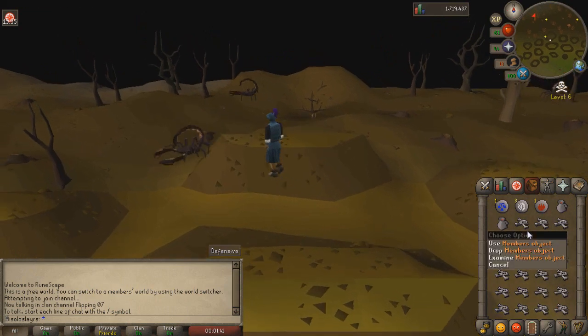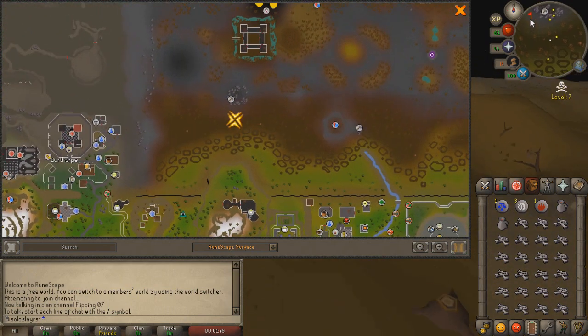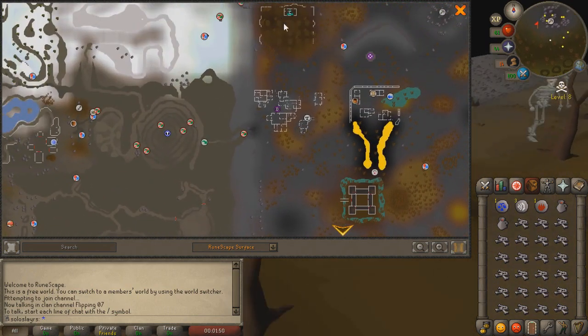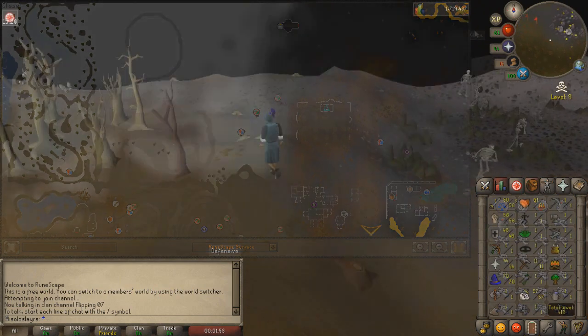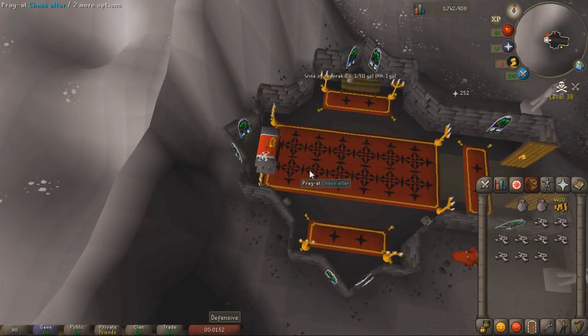We're running out to the Chaos Altar. We're going to do it in two inventories so we're not risking too much. Running in a free-to-play world because it seems safer, and we have to run all the way to level 35 Wilderness. Currently at level 44 prayer. We're using the double dot render to protect ourselves since PKers like to log in right underneath you. There we go — level 48 prayer! We got 30,000 prayer experience in total, all the way to level 48 prayer.